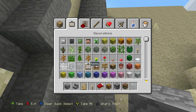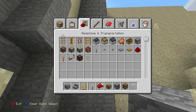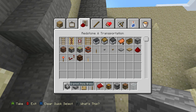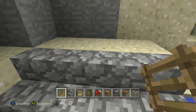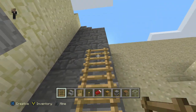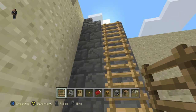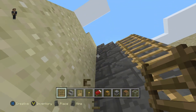We have plenty of space. We can add two ladders, as always. We have plenty of space on the edge — that's very nice.